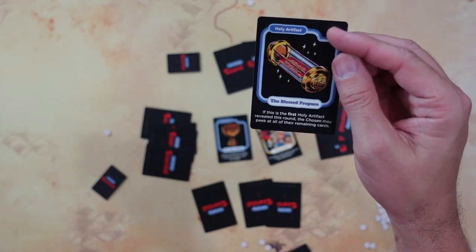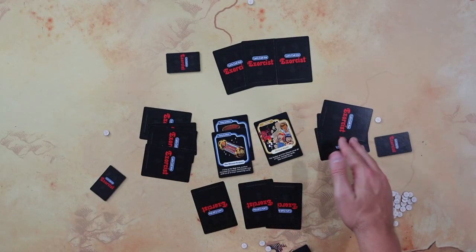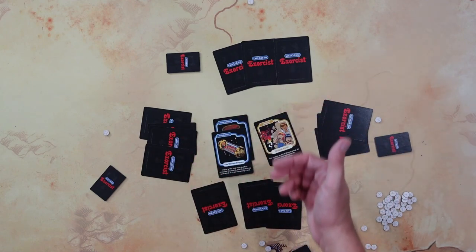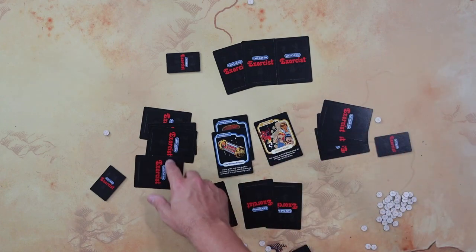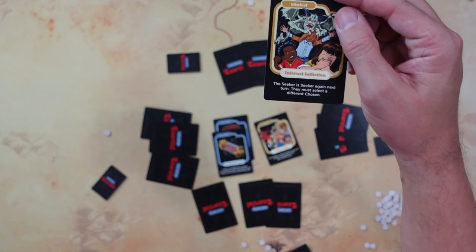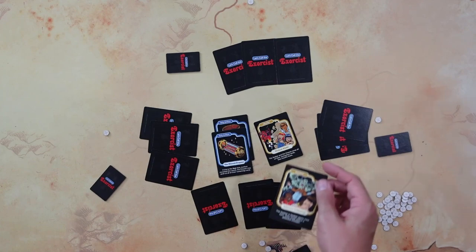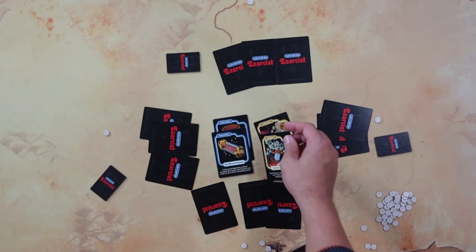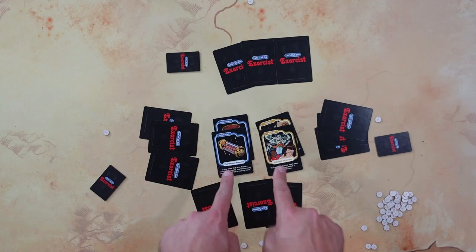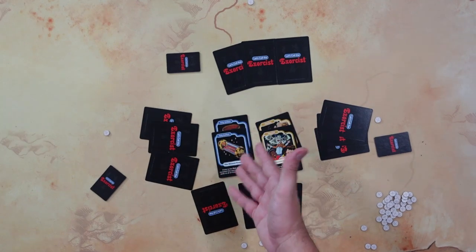If this were the first holy artifact it would matter, but it's not, so we don't worry about that. This player can only choose someone who hasn't been chosen yet. He's got three cards here, he's got to choose one — the seeker is seeker again next turn and must select a different chosen. Because there are now the same number of cards revealed as there are players, this draw comes to a close.